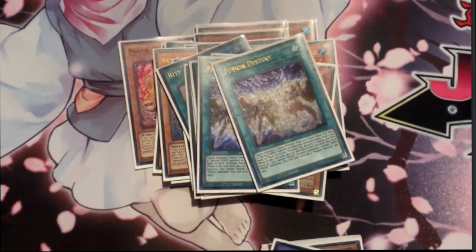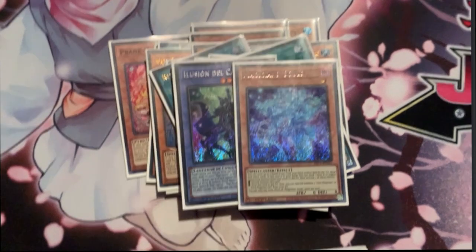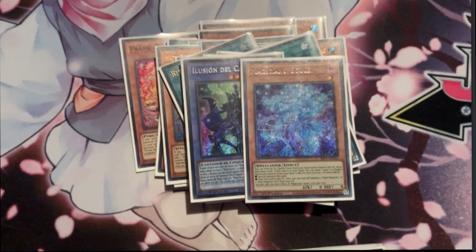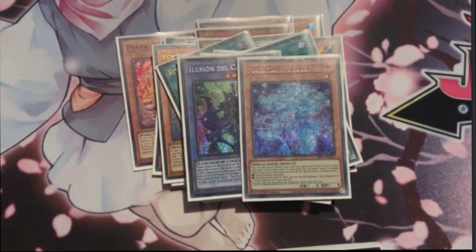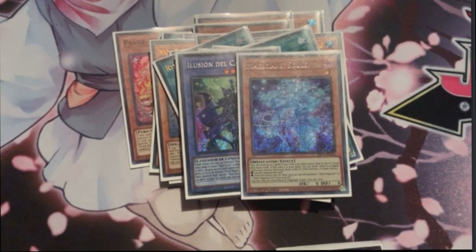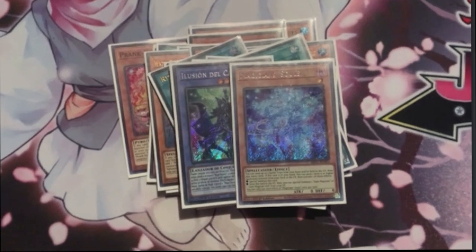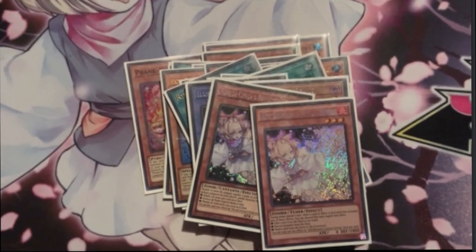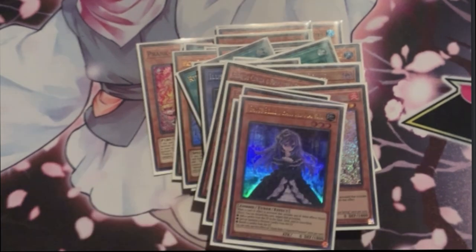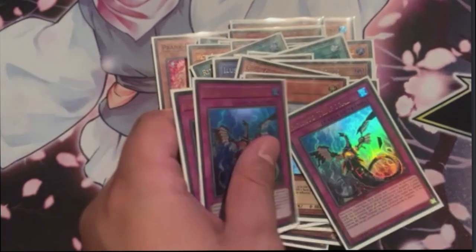I also decided to play 1 Illusion of Chaos and 1 Magician Souls as extenders. They're pretty good, because after you get nipped it's a good card to have so you can end on Anaconda, and it also gives you access to Dark Charmer, which is really important in this format. And finally the going-second cards: 12 handtraps — 3 Ash Blossom, 3 Ghost Belle, 3 Effect Veiler, and 3 Infinite Impermanence.